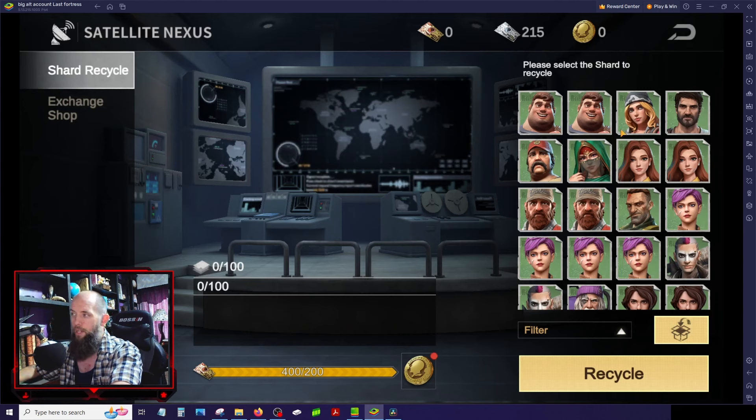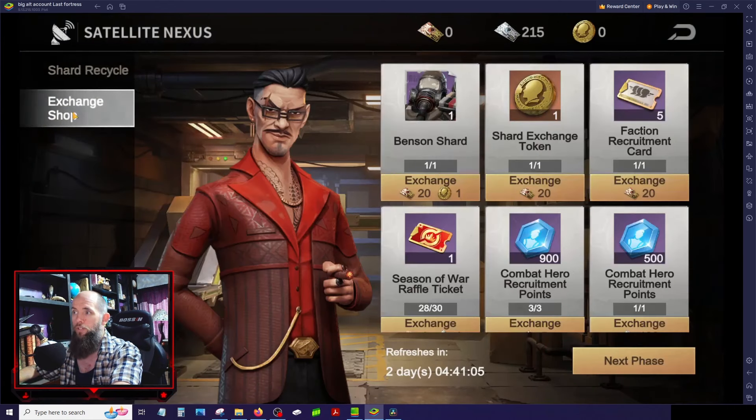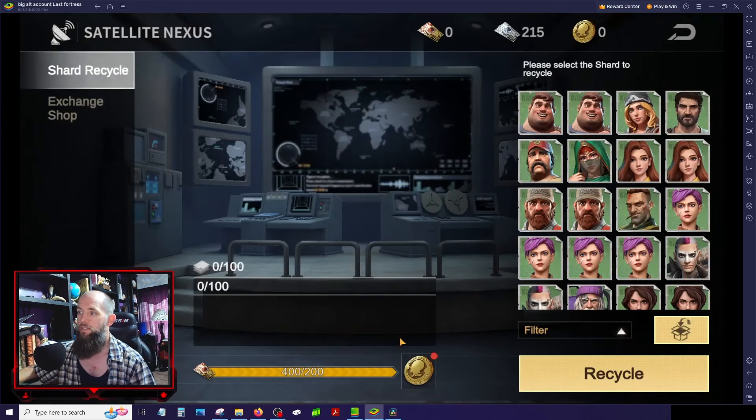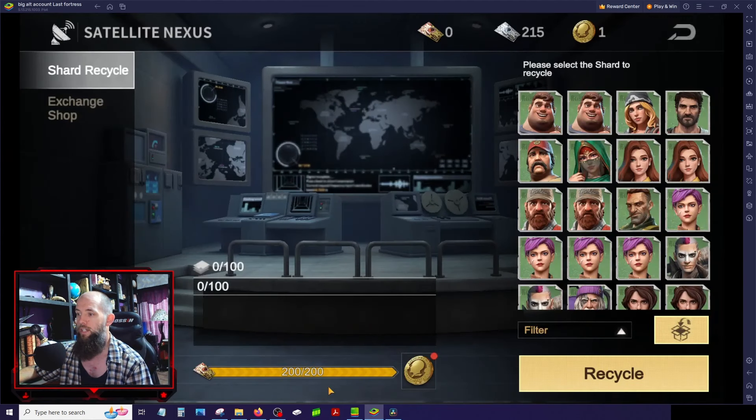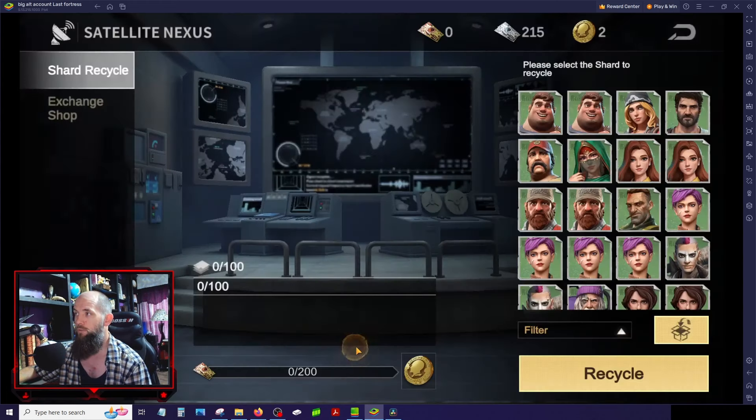One more thing — at the bottom you have a progress bar. As you recycle heroes it fills up and when you get to the end you get a reward. In this case the reward is one of these tokens, which in the exchange shop equals 20 tickets. It's basically like getting one of those for free. I clicked on it and now I have two of those — I had apparently done this a lot and not clicked on it.